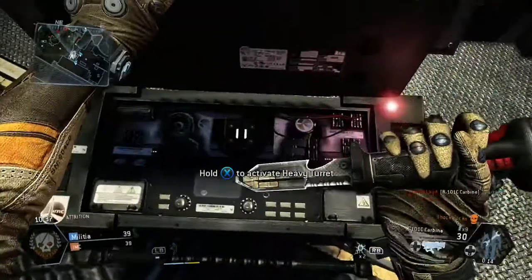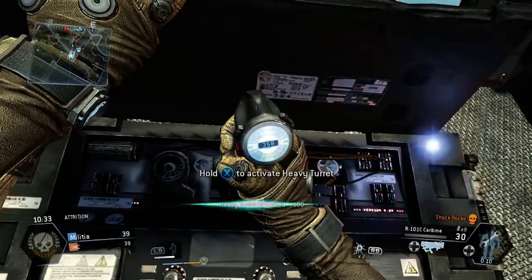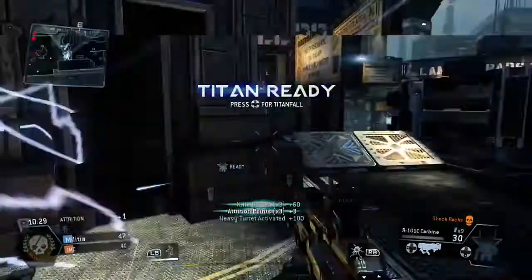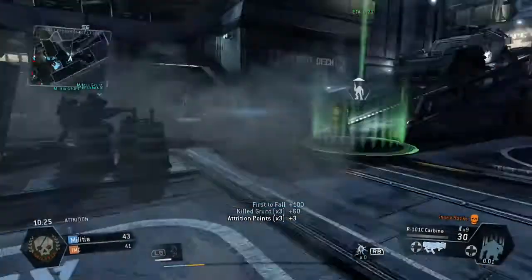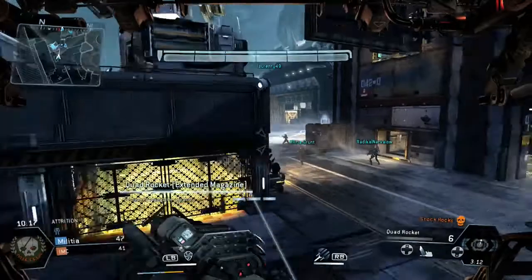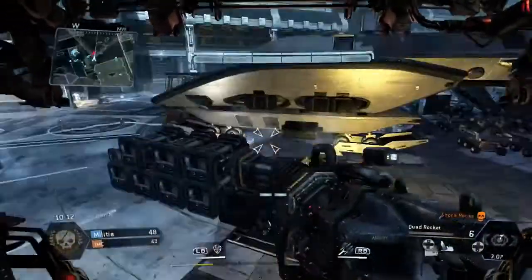I'm pulling the turret on because you can see there's a lot of grunts and a lot of Spectres on the left hand side, so that's going to help take them out. You can see the attrition points from grunt kills and stuff like that. I've got my titan already - I'm on 25 attrition points to start and we're quite early in the game, 47 to 41.